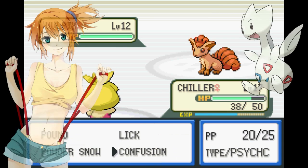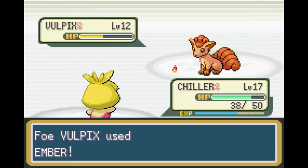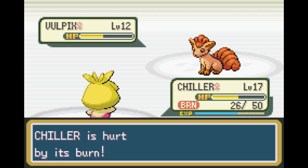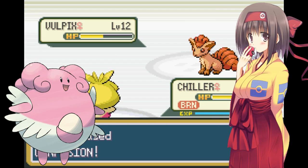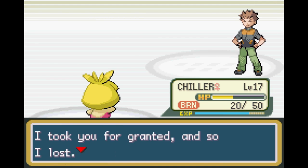Brock has a Vulpix, and Misty has the evolved form of Togepi — I don't know what it's called but I've seen it used, it's a nice nod to the anime. Gym leaders use a lot more items, and some of the Pokemon are even holding items. The grass gym leader Erika has a Blissey — that thing is tanky as anything. It has Leftovers and Erika used like 3 items on it when I fought her.